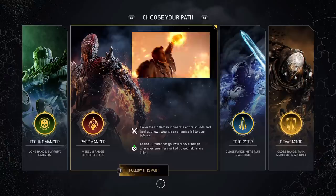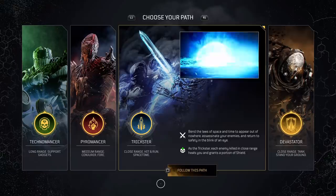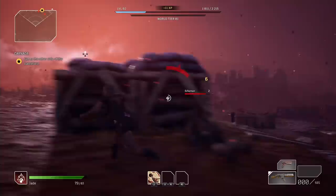In Outriders, the first major choice you'll make is deciding which character class to pick. You won't be able to change it once you do, so make sure to go with the right one or risk having to start a new character. It's a hard choice, but we're here to help.